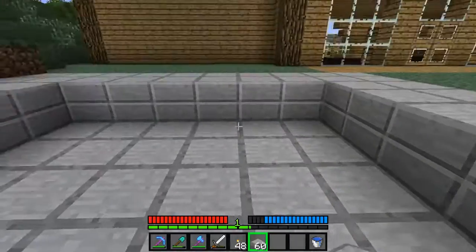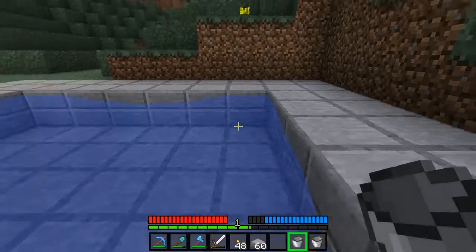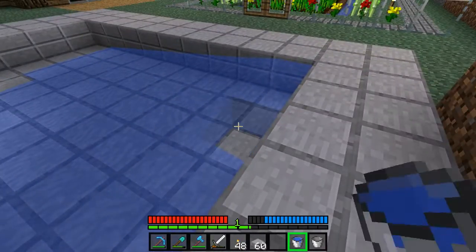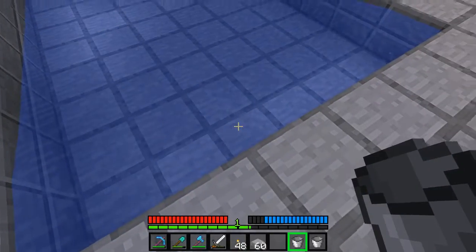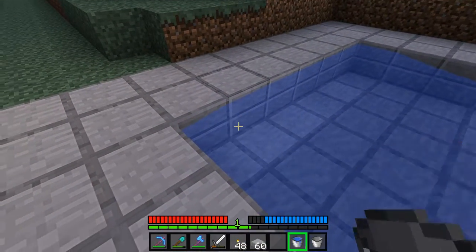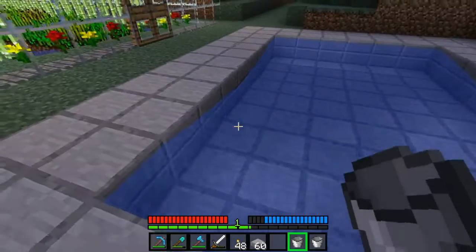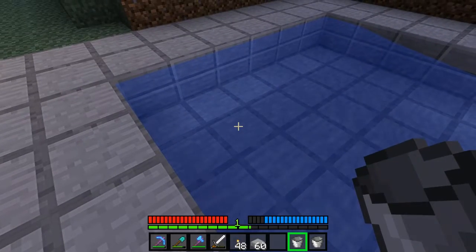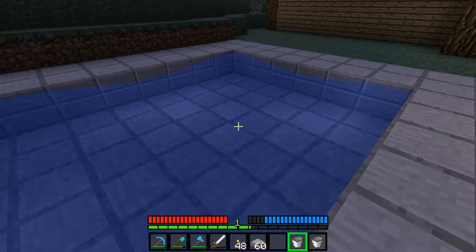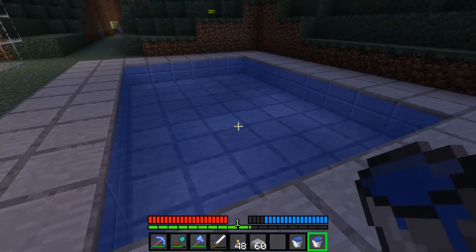I'm not going to use diamond armor despite all the diamonds I have, because it's pretty cheap — and by cheap I mean not in a good way. Now, once I get this set up right, it should chain reaction and fill itself entirely up. There we go. Like that. Why not fill both sides up? So... that's our pool.